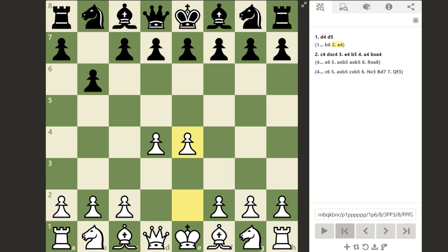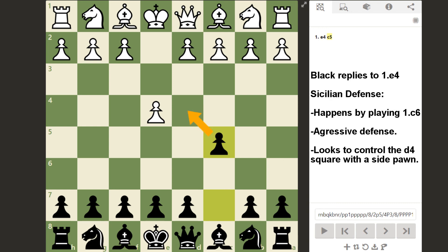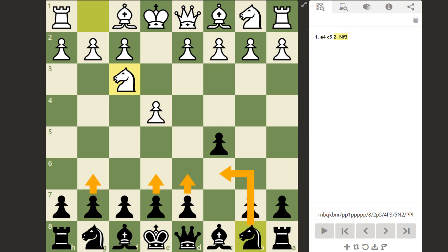Now let's take a look at some openings for the black side. If white starts with e4, black can choose to play c5 instead of e5. The idea is to control the d4 square with a side pawn, preventing white from establishing two pawns in the center. This opening is called the Sicilian Defense, and is arguably one of the best defenses black can employ against 1.e4. It gives black a lot of aggressive play on both the kingside and the queenside, depending on the variation. From here, white can develop the knight to f3, and black can play d6, e6, g6, or knight to c6, among other options. The Sicilian Defense is for players who are aggressive and can't bring themselves to play for a draw.